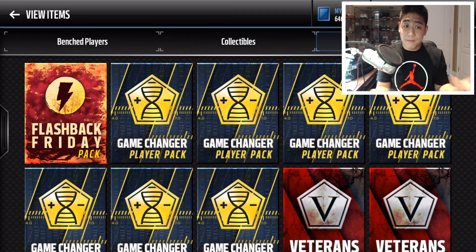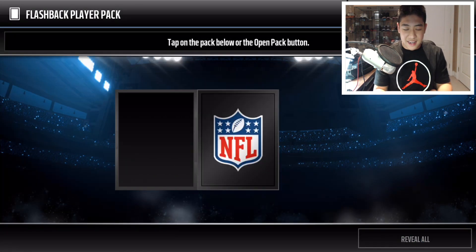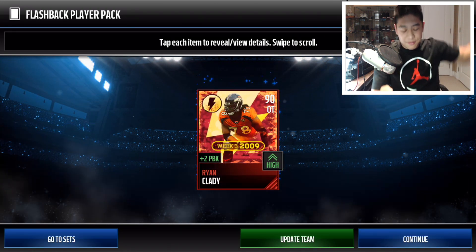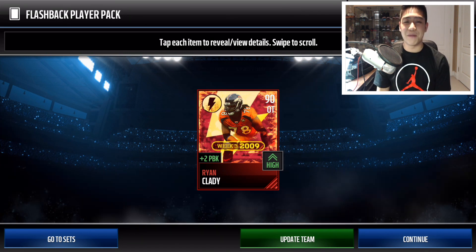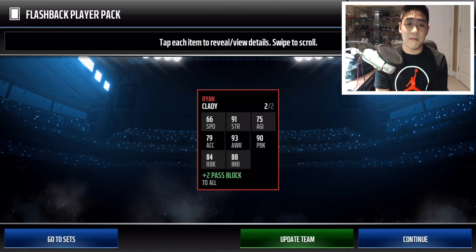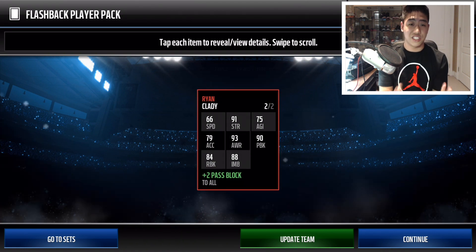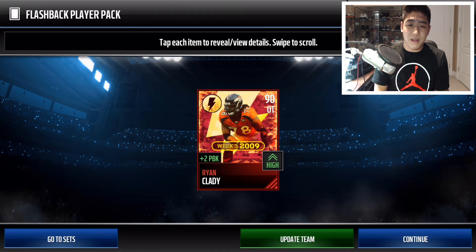Not a bad pull, but we want to see that RG3. Here we go, all the marbles, our last final pack — let's get RG3. And we're going to get Ryan Clady. What a buzz kill. You probably lost like 100 or 50k on this pull. Nothing too exciting in his stats either.